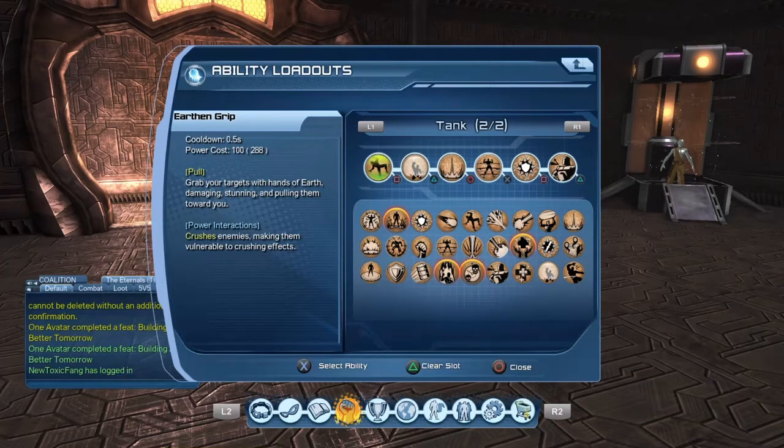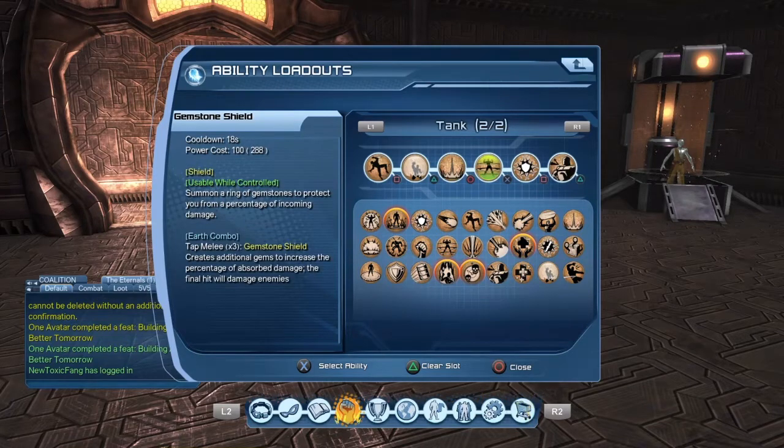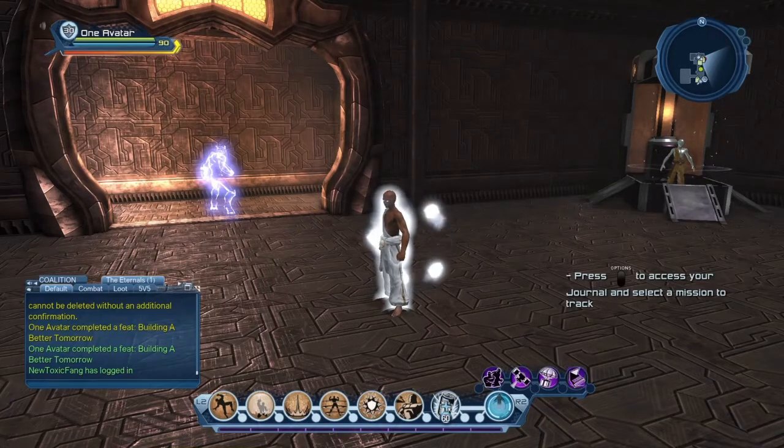Keeping the enemy towards me and away from my teammates while they lay into them. This assumes you have a good troller and a good healer on your team. This is not like atomic tanking where you can do a self-healing rotation — this loadout provides maybe some self-sustain but nowhere near that level. My final loadout: Earth and Grip, Hard Light Shield, Epicenter, Gemstone Shield, Brick Golem, and Fortify Golem.